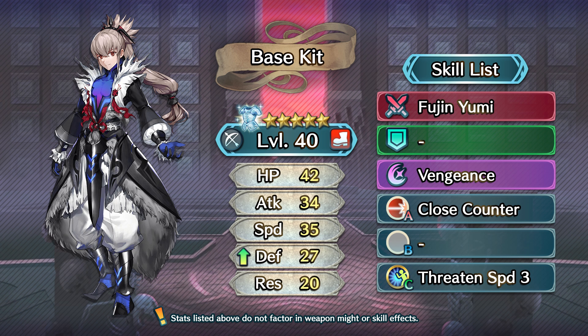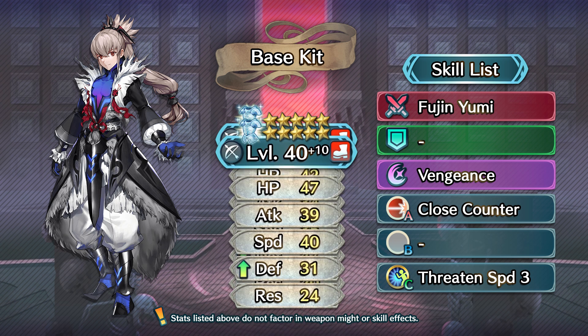Now, like with all of our resplendent units, Takumi's been around since the start of the game, meaning that some of you might already have a plus 10 Takumi lying around. He is Fates royalty, so this wouldn't surprise me, and if this is the case, here are what his stats look like at plus 10.